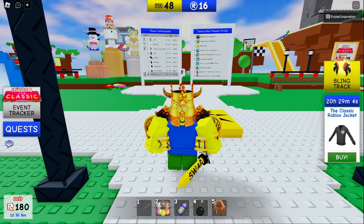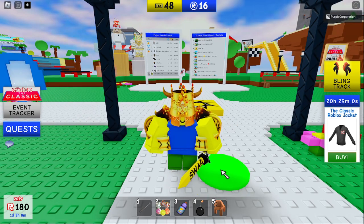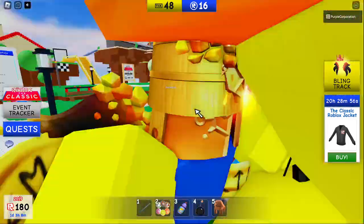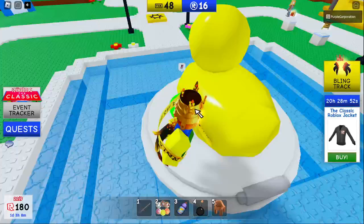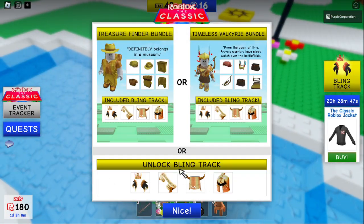Hey guys, today I'm going to show you how to get all four of the golden items of the original event track for the classic event. Now obviously there's two ways you can get these. You can pay for an individual one on the store of the game, or you can click on the event tracker, click billing track, and then you can buy it.